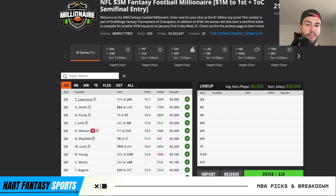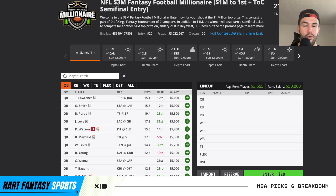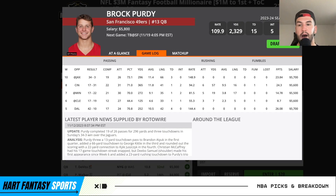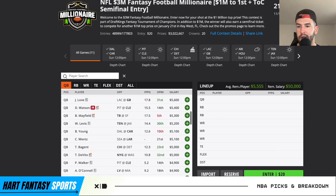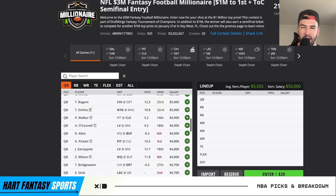Going against Tennessee, I like Trevor Lawrence a lot. He has a ton of targets to go around in Jacksonville — Kirk, Ingram, Ridley, ETN out of the backfield. Really like him as a low-owned, cheap play. Geno Smith against the Rams is fine. Purdy has real upside just because of how efficient that offense is — Debo Samuel back, Christian McCaffrey, George Kittle, Iukhim — pretty much a fully healthy offense again. So Purdy has upside even though I don't love playing him.